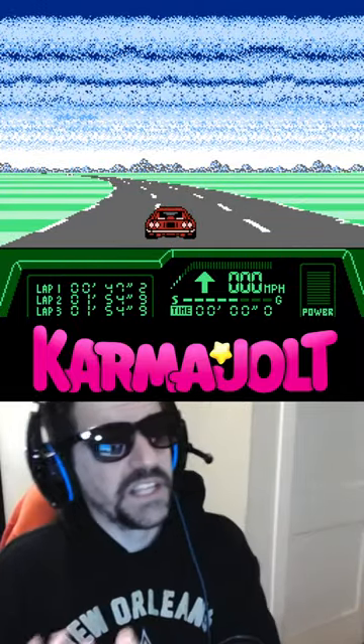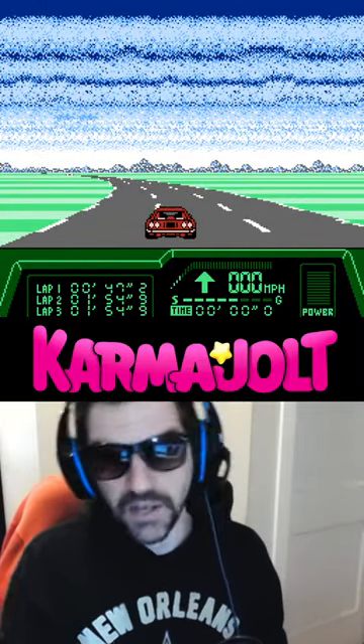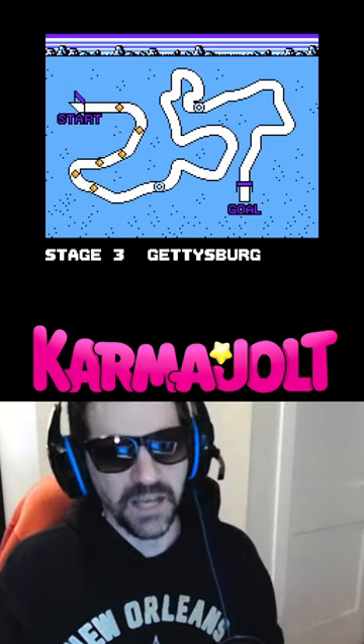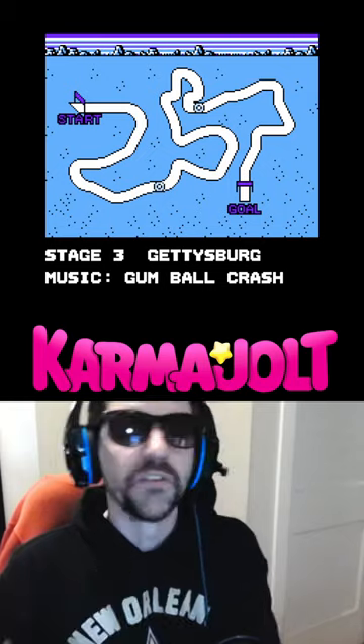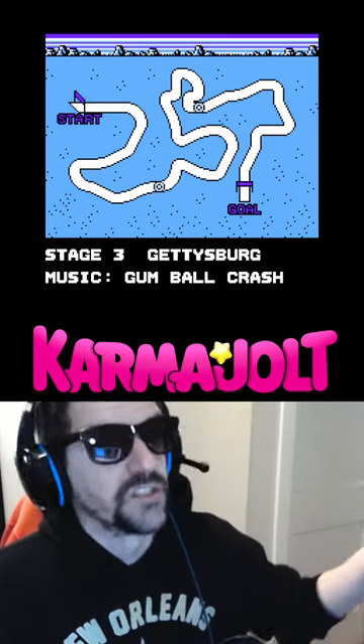Lastly, when you lose a race, normally you get sent all the way back to the title screen and you have to start the game all over again, like it's a game over or something, but if you just hold the A button after you lose, then hit start, you can restart on that same level you just lost on, which is also pretty rad.